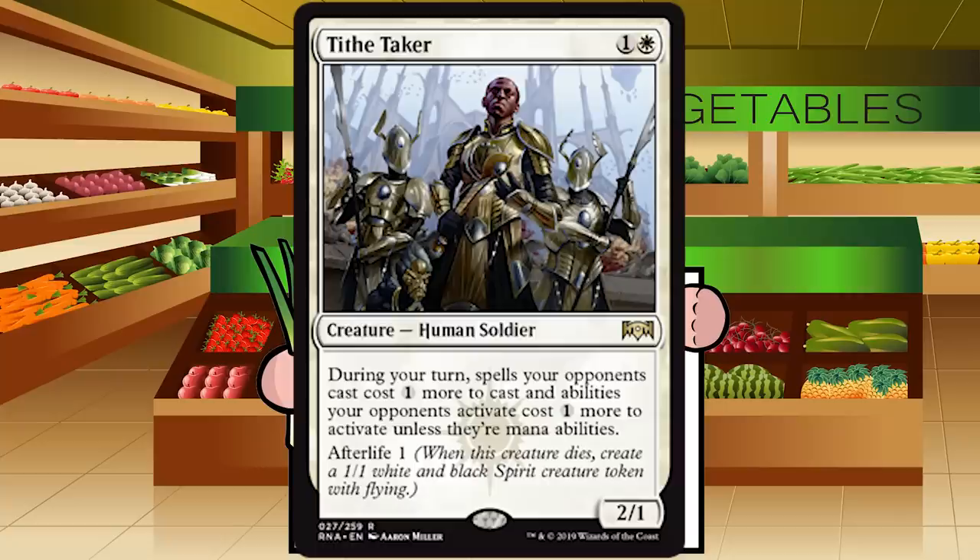Tithe Taker is one and a white for a creature — Human Soldier at rare. It's a 2/1; during your turn, spells and activated abilities your opponents use cost one more to activate, unless they're mana abilities. Afterlife 1. The first ability isn't exciting in limited, but Afterlife on a two-drop is great — a 2/1 that replaces itself with a 1/1 flyer when it dies is very solid. C+ for Tithe Taker — never cutting it, but it's no first pick.